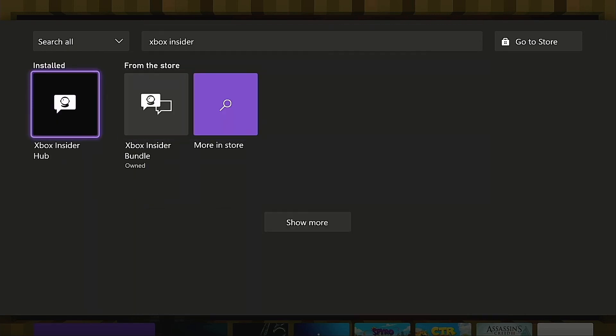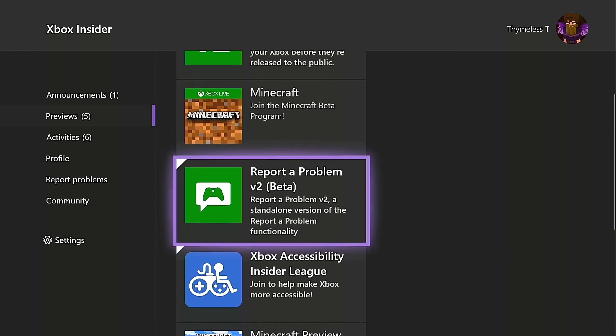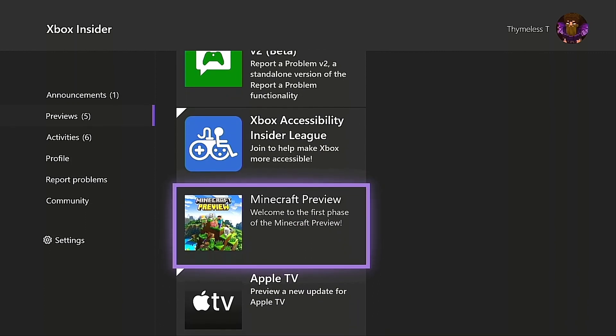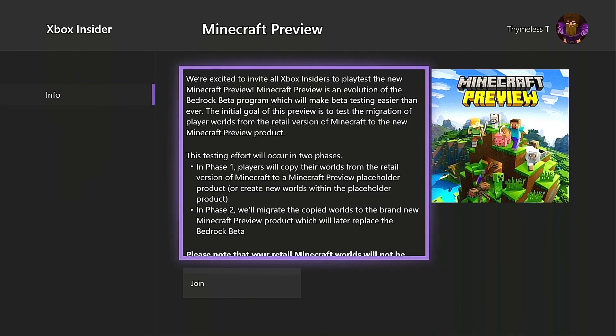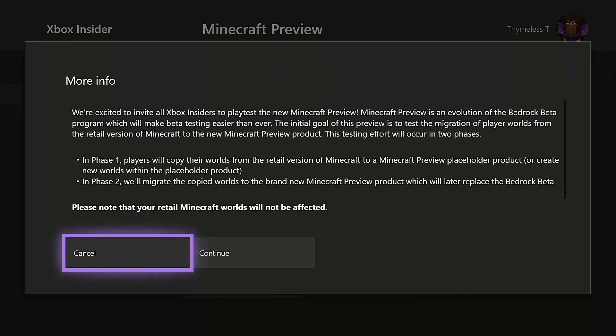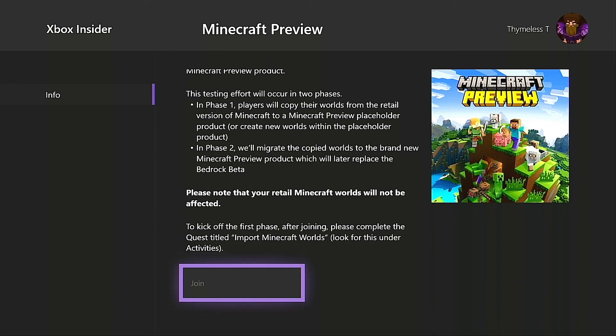Once you have the Xbox Insider Hub installed, open it up. You'll see the Bedrock beta program listed — we don't want that anymore. We want this gem right here: Minecraft Preview. Go ahead and open it up. You don't have to worry much about the phase one and phase two details — that's basically explaining the process of transferring save files. All you have to do is come down and click Join, then continue.